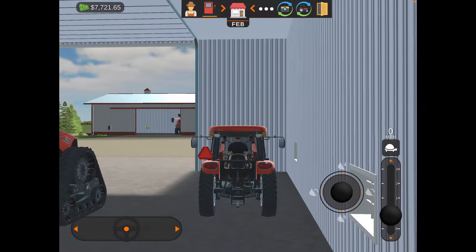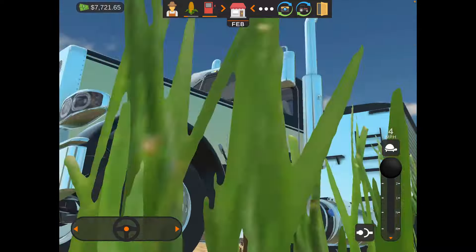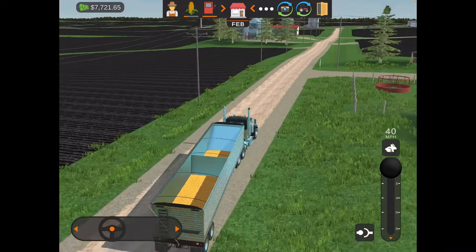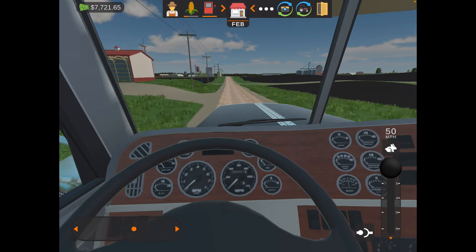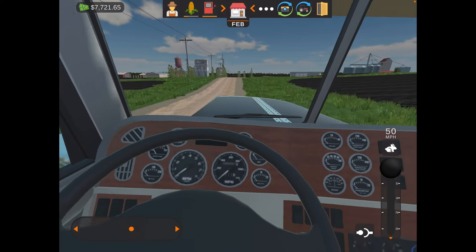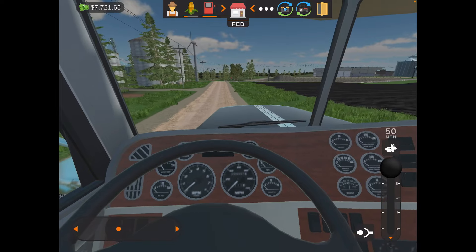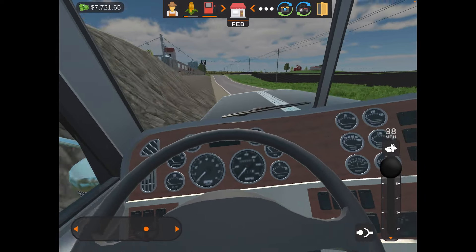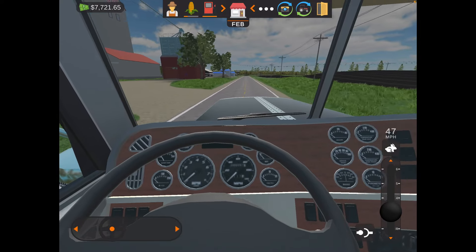We need to get the grain truck off the field first so Daryl doesn't run into it. We're going to sell the grain and get a little bit of money as a buffer, because I spent seven thousand dollars on the big planter and three thousand on the little planter. The corn we harvested was from the previous person who lent it to us and took all the other equipment, leaving only that one small field — but it's better than nothing.